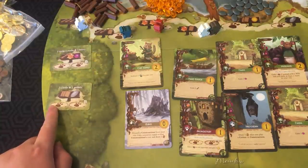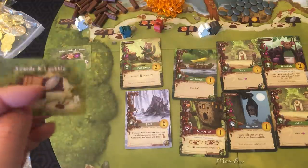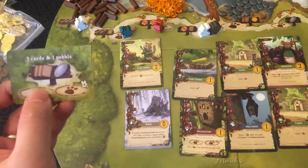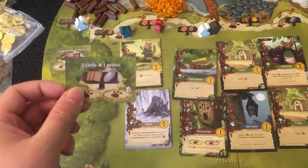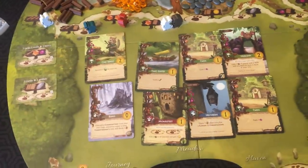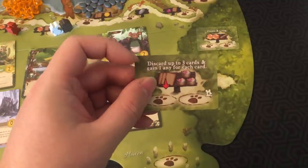In a two- or three-player game, you can only put one worker on forest spaces. But in a four-player game, two different workers can go on this space — for example, this one gives you three cards and a pebble. However, you cannot place two of your own workers on a single forest location. These are randomly determined at the beginning of the game from a deck to make each game different. Here's an interesting one: you can discard up to three cards and gain one of any resource for each card.